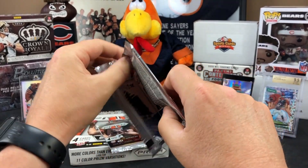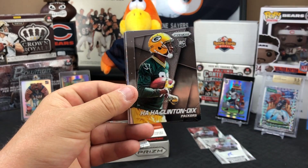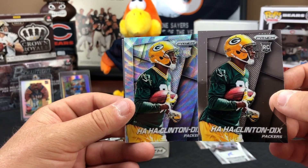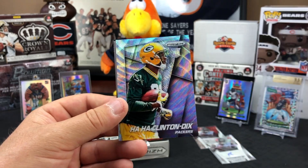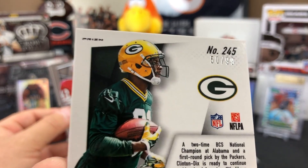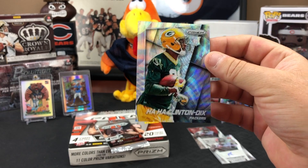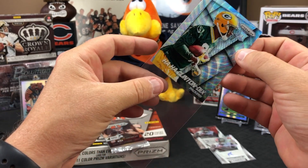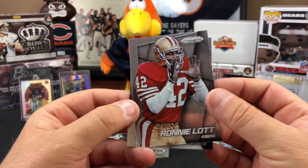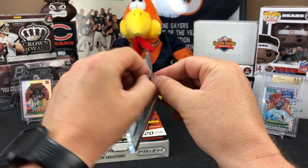They can't remember what they paid for the box. A Ha Ha Clinton-Dix prism card numbered 50 of 99 in a silver wave pattern appears — very cool shiny look. A Ronnie Lott and a Victor Cruz light blue wave numbered to 99 also surface, adding more value to the box.